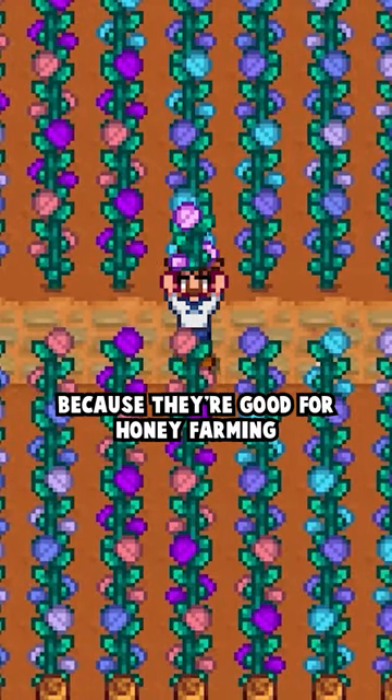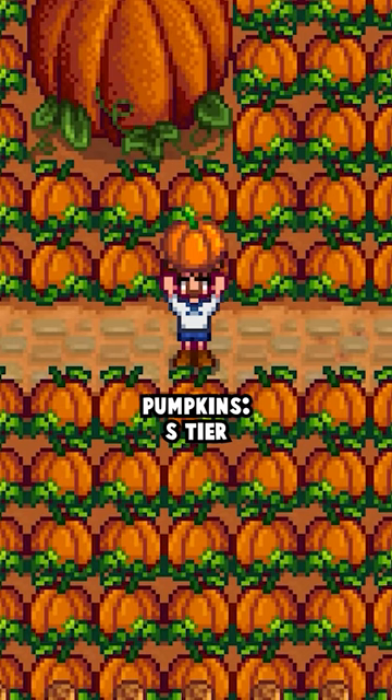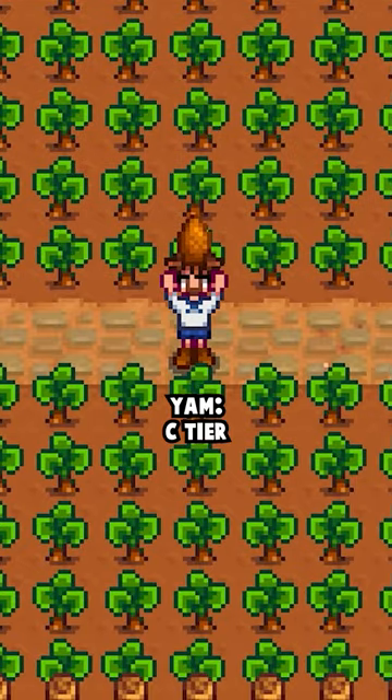Eggplant: C tier. Fairy Rose: B tier, because they're good for honey farming. Grape: B tier — profitable, but Trellis crops perish. Pumpkins: S tier — you're sleeping on the godlike pickled pumpkins. Yam: C tier.